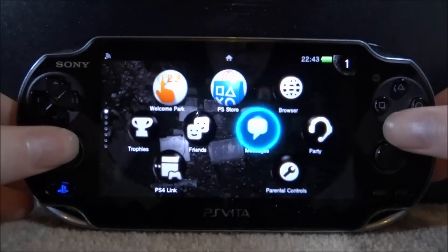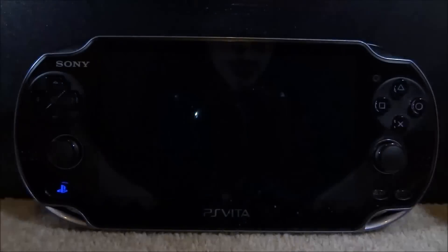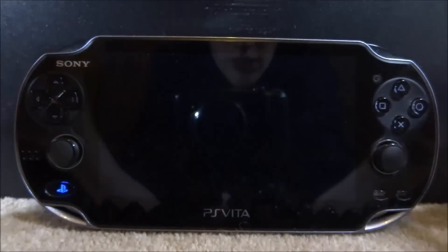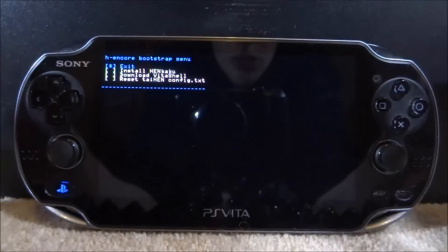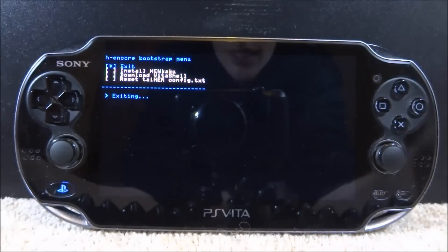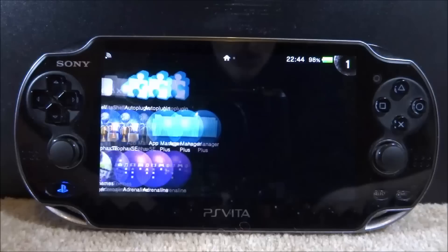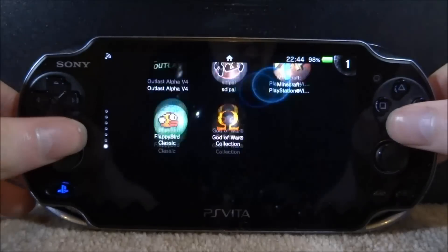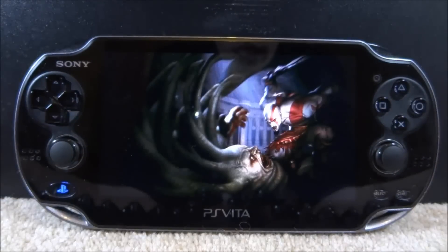Once it's restarted, you can run your custom firmware again. Of course if you've got ENSO, don't worry about it. Once this is done, we can test out the game and everything should be fine. I'm pretty sure the 77% brightness issue is only for the PS Vita Slim — not 100% sure about that as I don't actually have one to test. We can go ahead and start the game and the No Power Limits plugin should be running as we speak.